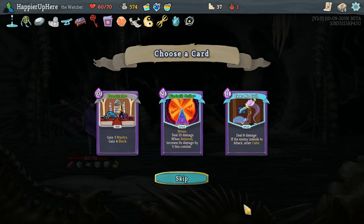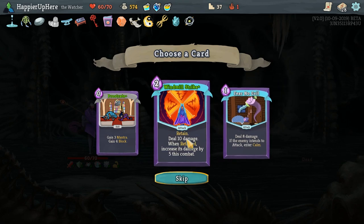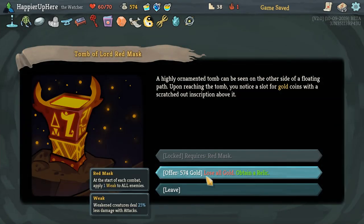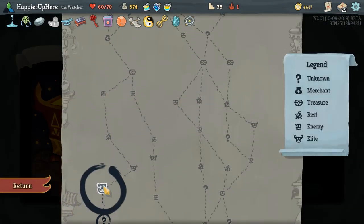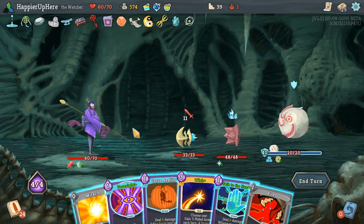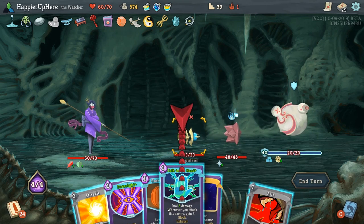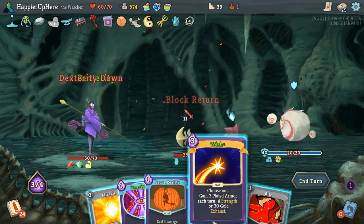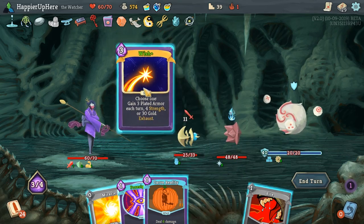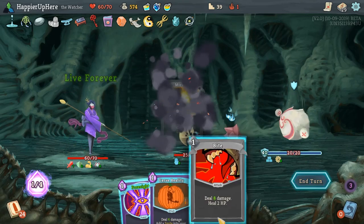Upgrade the Windmill Strike is not a bad idea. Feel No Evil: deal 8 damage if the enemy intends to attack, enter Calm. I think we'll go with Windmill Strike — keep it in hand until we're ready to play it. Definitely don't want to lose 500 gold for a relic, especially since we have a shop coming. Let's do Talk to the Hand to gain some block. I'd like to play Wish — let's do Live Forever again, then Miracle and Bite. That both gives us some block and heals us a little bit.